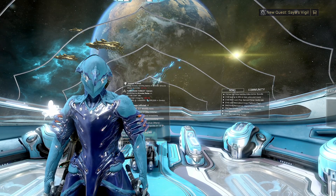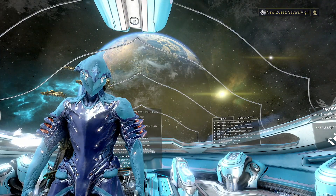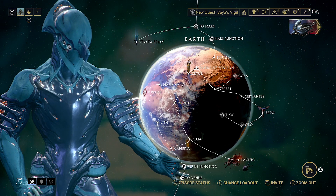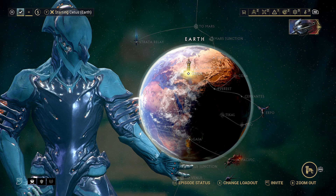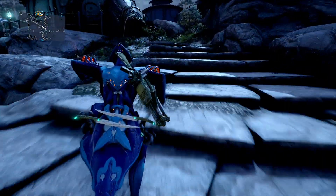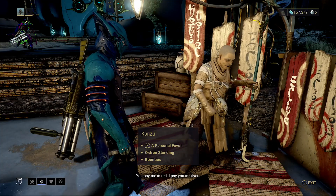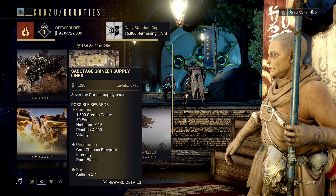Once you've joined the clan, or to get prepped to build your archwing launcher, head down to Cetus so we can start farming the materials: Iridite, Grokdrul, and Fish Oil. For the Iridite and Grokdrul, I recommend fast traveling to Konzu and taking the lowest level bounty. This reduces the level of enemies out on the plains.